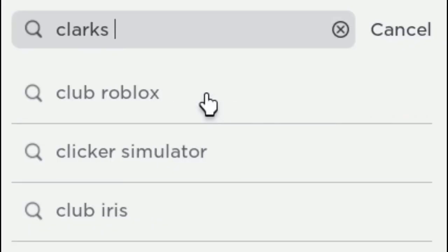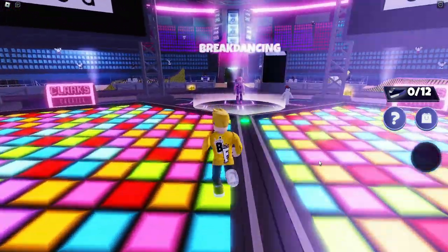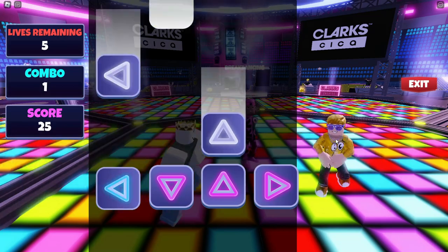Let's go to the Clarks-Sakavers game. When you log in to the game, follow me and go to the dance floor. Don't miss pressing the keys while dancing and do at least 5 perfect points. You will get your first item.